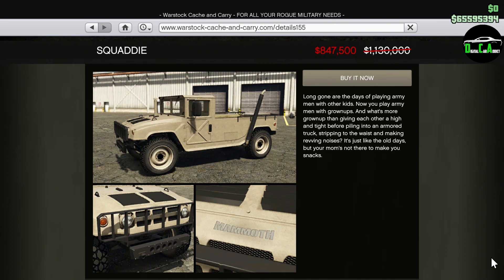Next up, we have 25% off the Squatty. This vehicle released recently and is a ton of fun to off-road with and customize to your liking. The fact that it's based on a Humvee makes it even cooler, plus it can go through pretty deep water because its snorkel actually works. I don't think I'll ever sell mine.